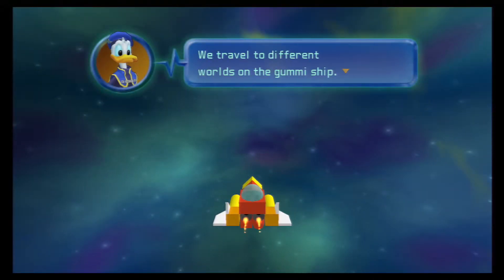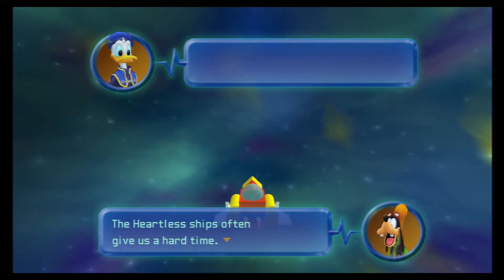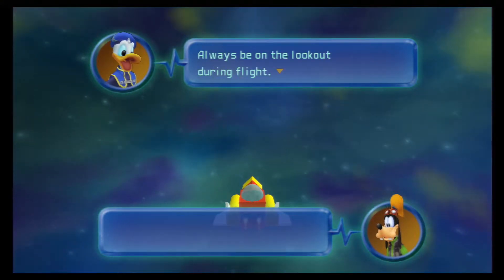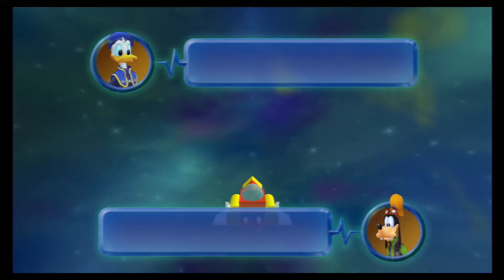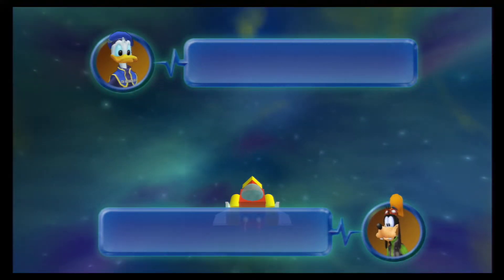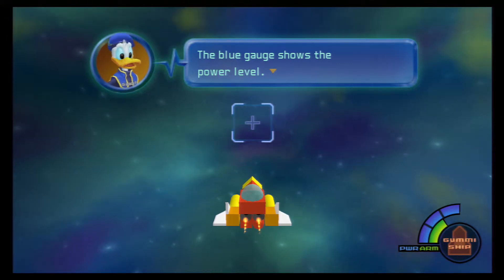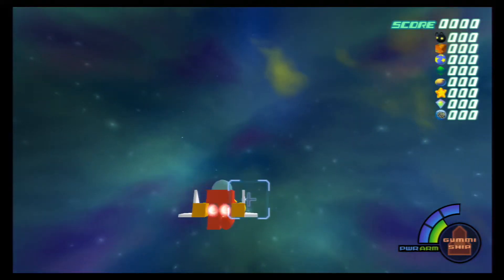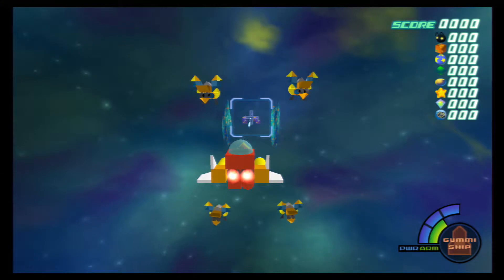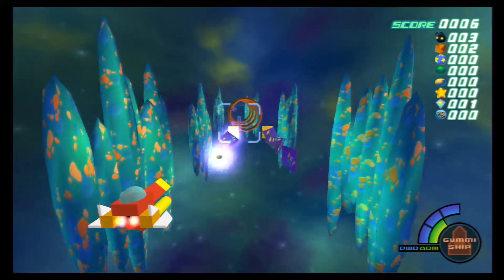We travel to different worlds in the gummi ship — the heartless ships often give us a hard time, so always be on the lookout during flight. You control the gummi ship with the left stick; tilt up to descend, tilt down to ascend. The blue gauge shows the power level. You shoot with circle and just try to fight off all these guys. This is something that wasn't all that great in this game, but they made it a lot cooler in the second game.